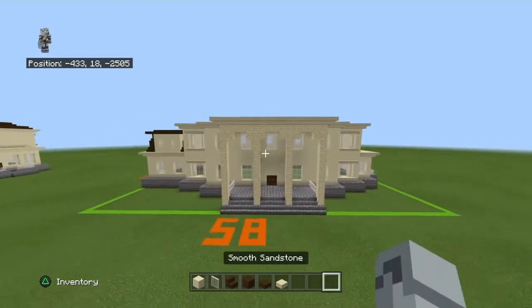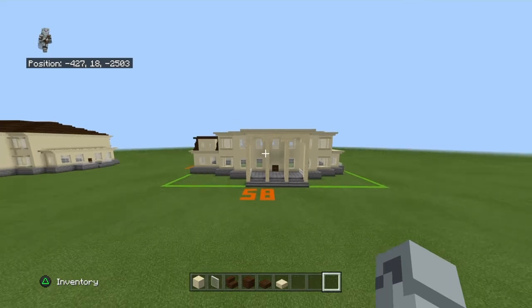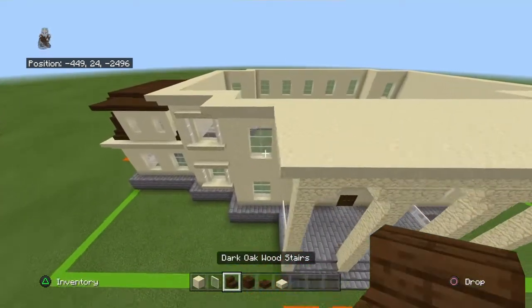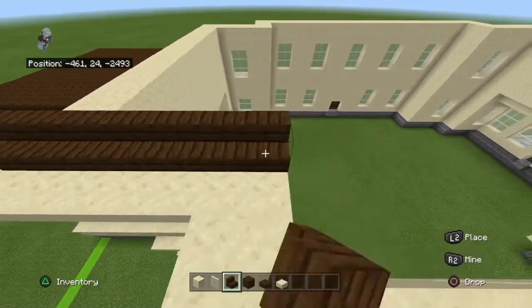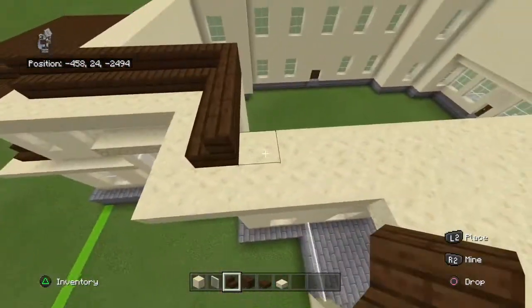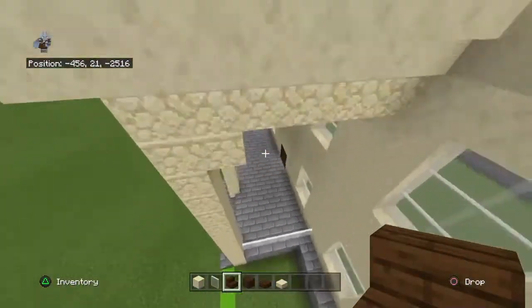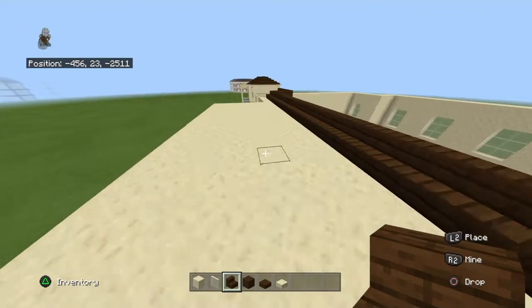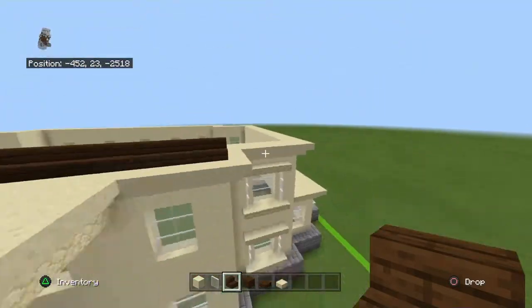Once you've done that, this is what you should have — your build is pretty much complete. We just have one step and it's the biggest step. On top of the row of smooth sandstone, inwards from the upside-down smooth sandstone stairs, place a row of dark oak wood stairs. At the front where the big porch balcony is, just cut it off — ignore that and go straight across.